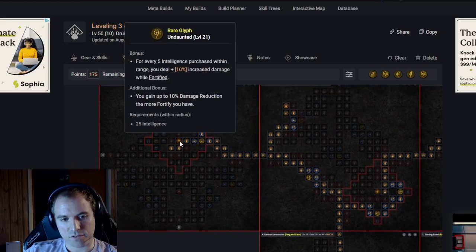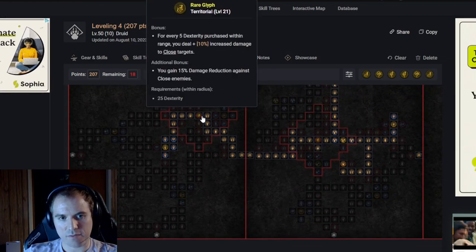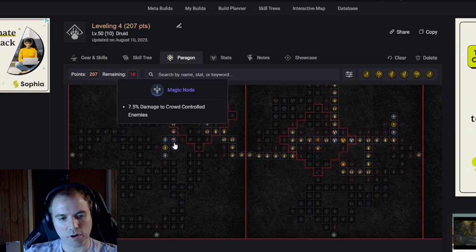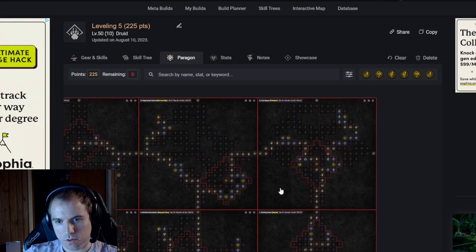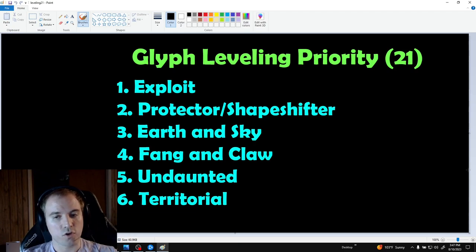Now that we've solidified our defense, we take the two legendary nodes: Earthen Devastation and Heightened Malice. This is where the build should really start to do big damage. After this we path to the left for Undaunted and activate the glyph bonus for more damage reduction. We go down and pick up all the attack speed here, then come down to this board and path left, activating the glyph bonus for Territorial for again more damage reduction. Then we pick up the Deluge cluster for more critical damage. Finally I go back and pick up Crushing Earth and then up to Havoc for more critical strike damage. Starting out, I would level your glyphs to 15 in the order they're socketed in the paragon boards. I would level Exploit first because vulnerable is a huge multiplier and we don't get a whole lot of it from gear. Next I'd level Protector or Shapeshifter to 21 because leveling it increases the armor we get from Determination, which is more valuable the earlier we get it. I would probably level Earthen Sky next for the boost to damage reduction while poisoned nodes, then Fang and Claw — though you could really do these last three in any order.